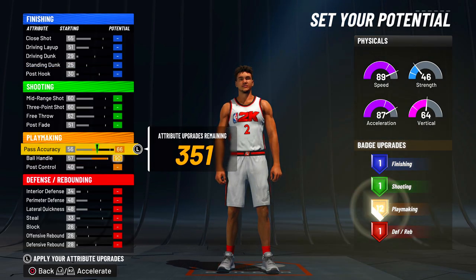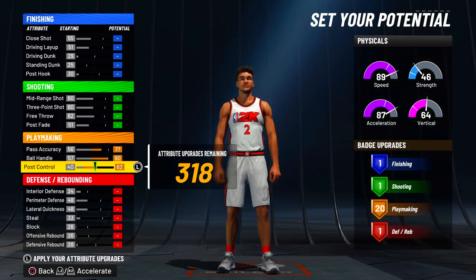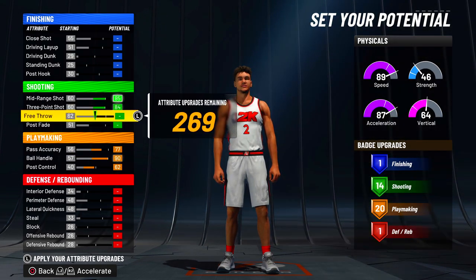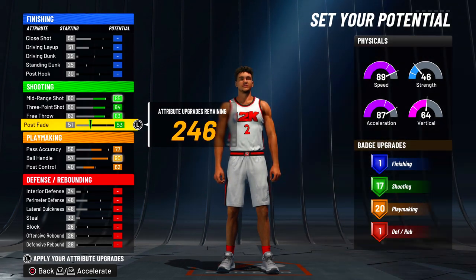As I start upgrading the playmaker on this build, I stopped at 77 pass accuracy. There's a reason for stopping at 77 pass accuracy — if you go anything past 77, you will get a whole different name. The same way you can get slashing playmaker or two-way slashing playmaker, or just playmaker — there are so many different names. You can get slasher even without having your slashing all the way up.